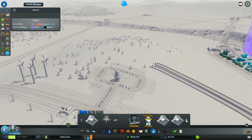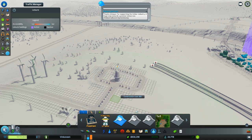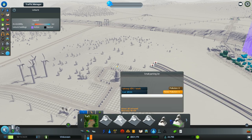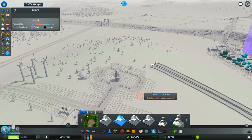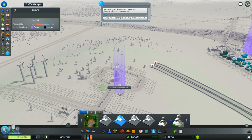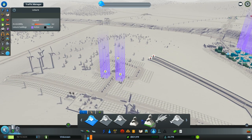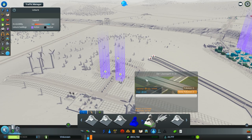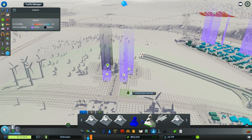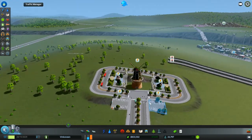Now we can do like a whole park area around it, and we need to hook up the power. Let's find some other parks — I could do like a whole park area around it and we can do some parking lots too. We can do that on both sides, and now we can see that it's not really centered. I'm gonna fix it eventually.